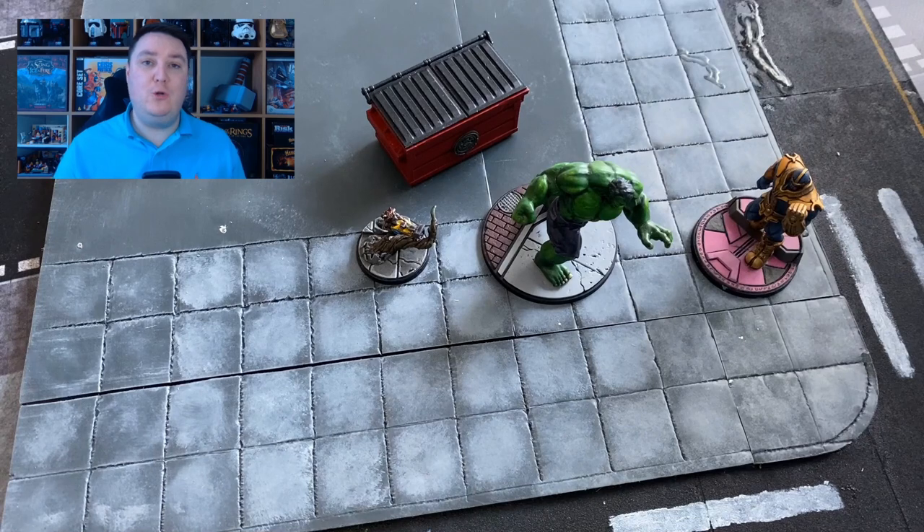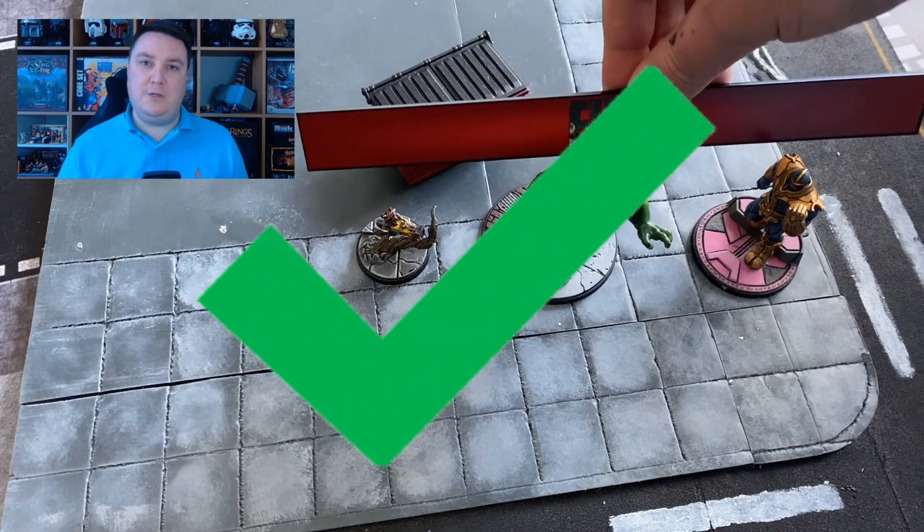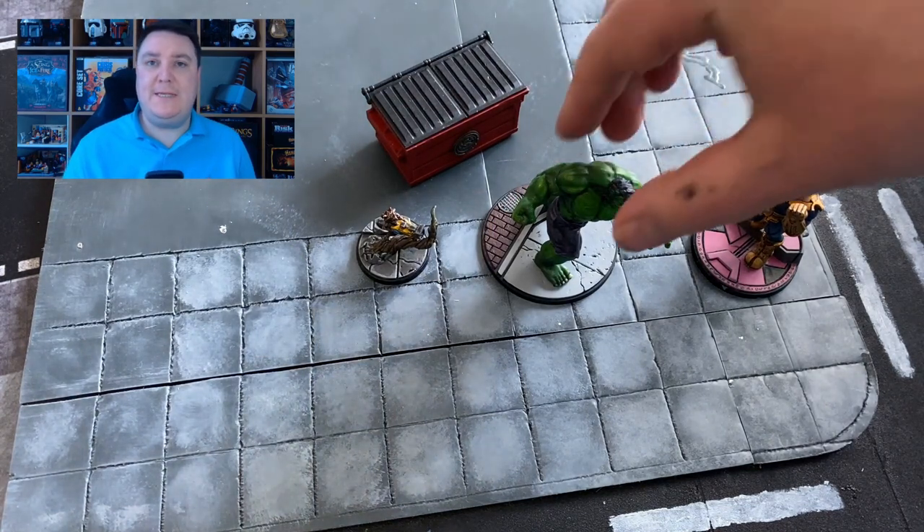Let's mix things up. The Hulk is now stood between Rocket and Thanos. The Hulk is size 4 in this game, but that is completely irrelevant — whether the Hulk is an ally to Rocket or to Thanos, he's not going to block line of sight. Rule of thumb: characters do not block line of sight. So Rocket can fire away into Thanos without worrying about hitting Hulk.